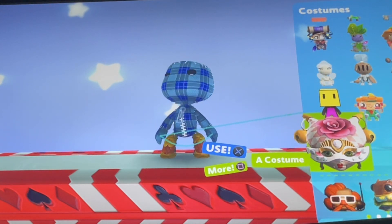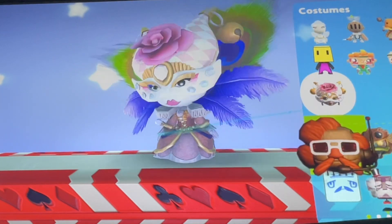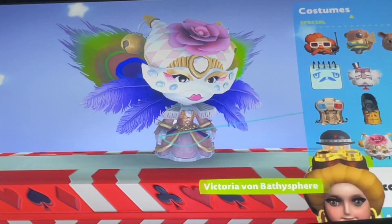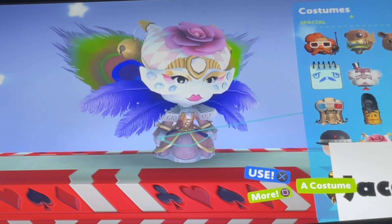We've also got a costume — just a costume. But it's basically the alpha and beta Pinky Perfluence, I think. Also, we've got Jacob — just Jacob. Just a white square that said Jacob.